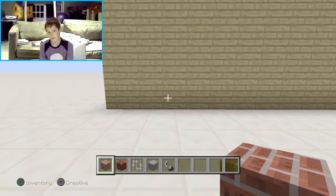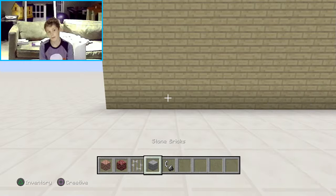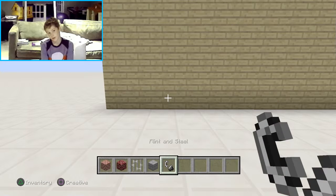First one: making a fireplace. What you're going to need is bricks, netherrack, iron bars, stone bricks, and flint and steel.